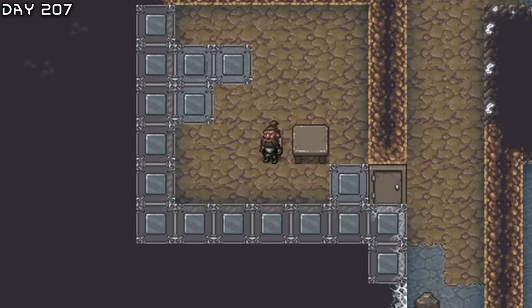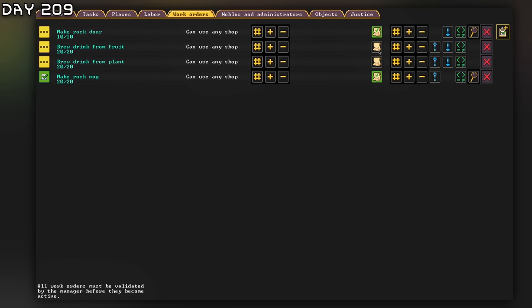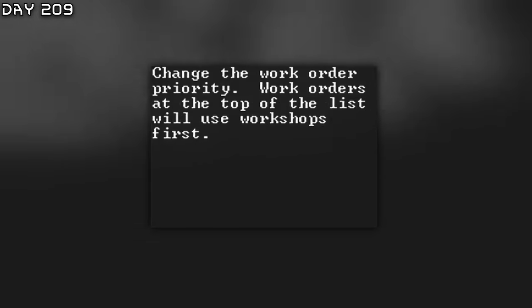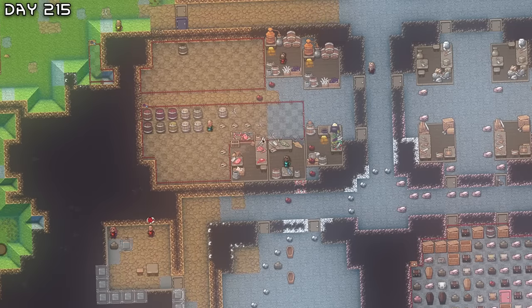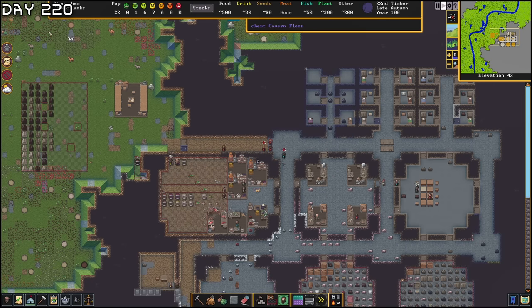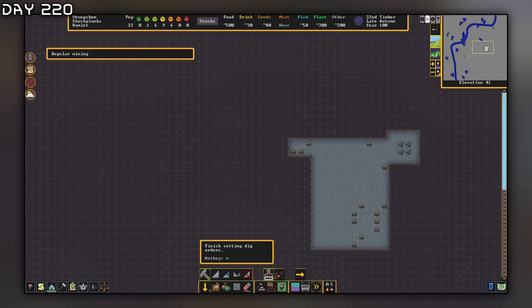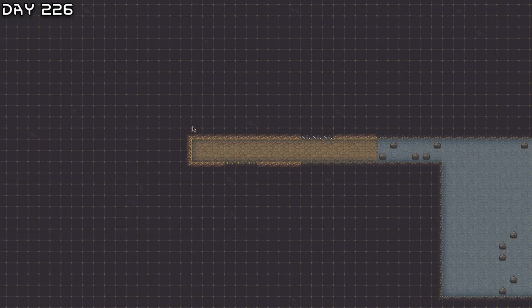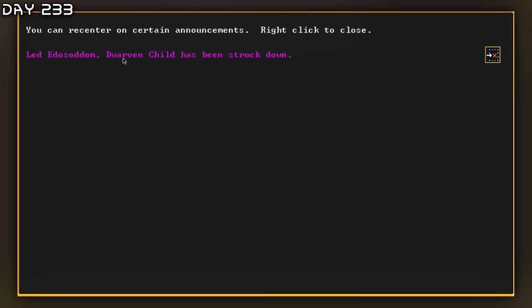Now he is doing something. It says this work order has not been validated — how do I do this? Now it works. So this is all the orders we have already. I would also like to plant a bit, so let's do that. Going to mine right here, elevation right below. Here we go — we got some clay. Let's start farming. A dwarven child has been struck down — what the hell happened here?